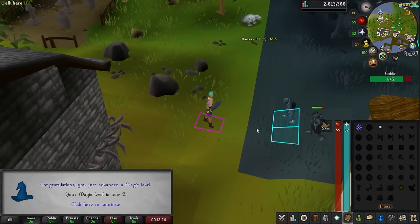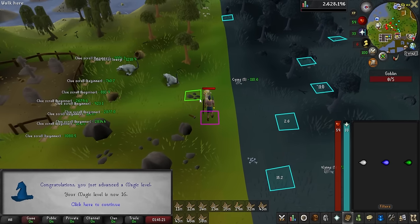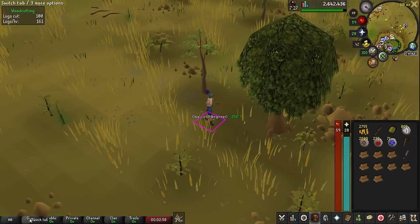These first levels of magic come in pretty fast — level 2 already. Didn't get a single doable clue step, but there is level 16 magic. I feel like level 16 magic is enough. I'm back in Varlamore to pick up my runes, but I don't have enough money for a charter ship back to Port Serum. So I'm cutting some oak trees to fletch them and sell them to get back over there — and there is level 34 woodcutting as well.